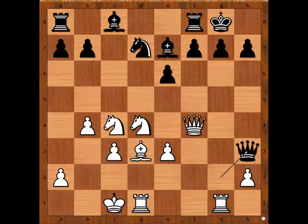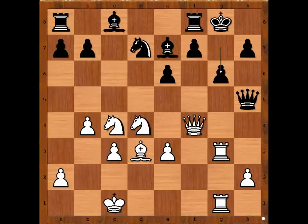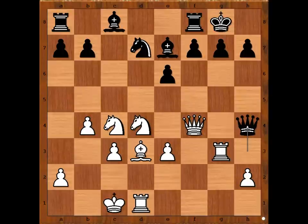Rook to g3, attacking the queen again. Queen to h4. Better was queen to h5. Perhaps Carlsen doesn't like rook from d to g1, although he would have g6. So we have queen to h4. Now Carlsen wants to exchange queens.